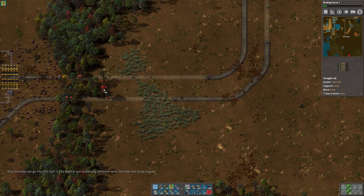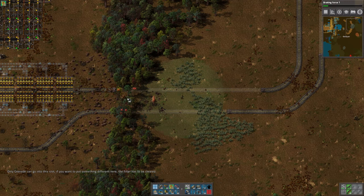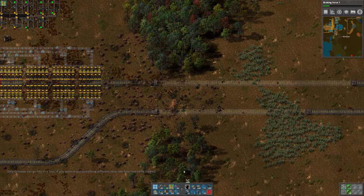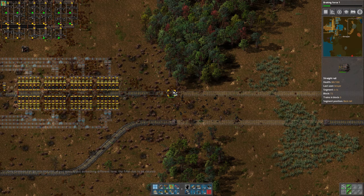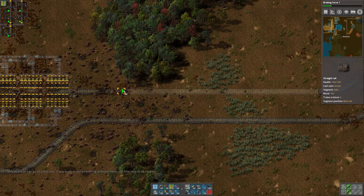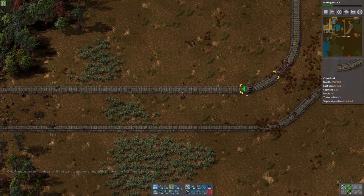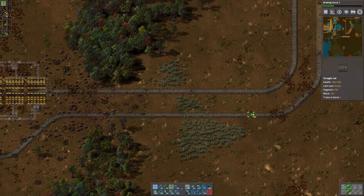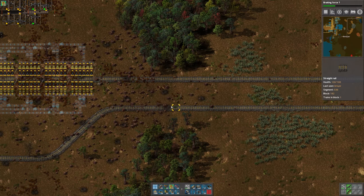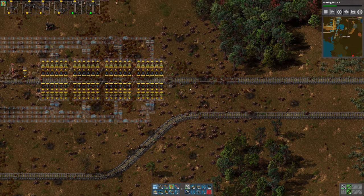Let's go ahead and blow this stuff up, make room for train tracks to come through. There we go. Of course, one too many. Do I have any more of those ghost signals? We're going to put some out at some point but I'm not really wanting to put them out right this second. That one's fine — all of these are good.